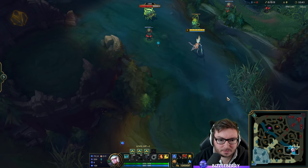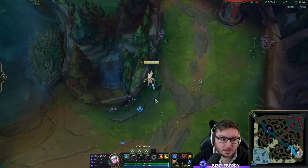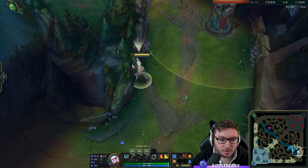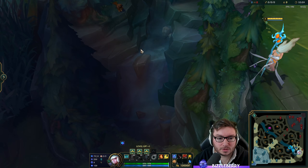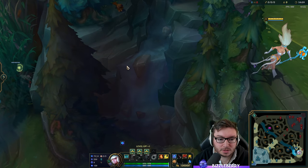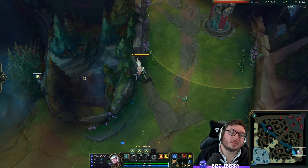Another ward down here — if you're red side and you want to get a ward in this brush because you think the enemy jungler is in there, there's a little waterfall feature here. There's a line where the water vertically drops down, and on the left of this center rock, anywhere in the center of this line, you just want to click there to ward over into that brush. Once again you can do that with centering your camera.